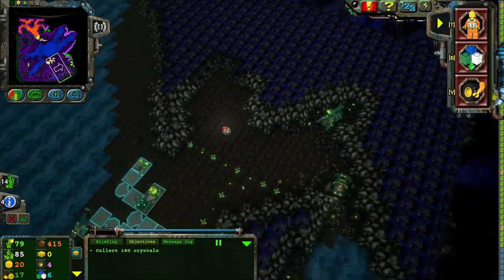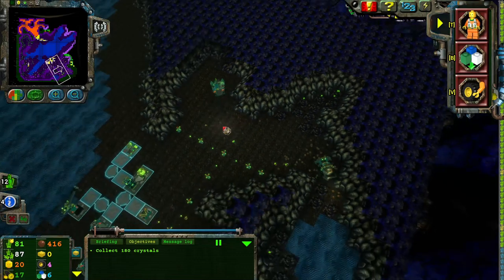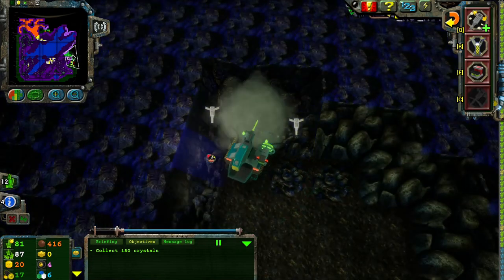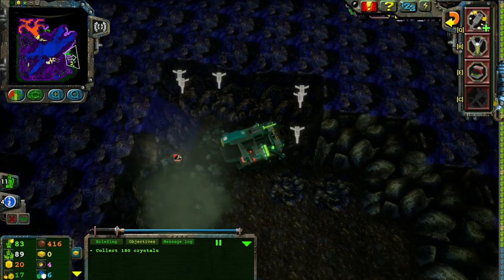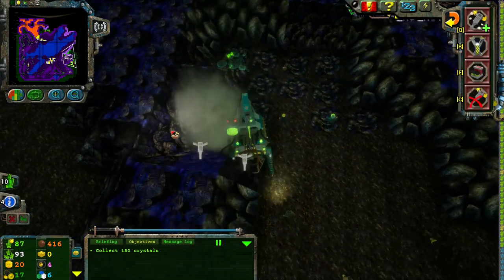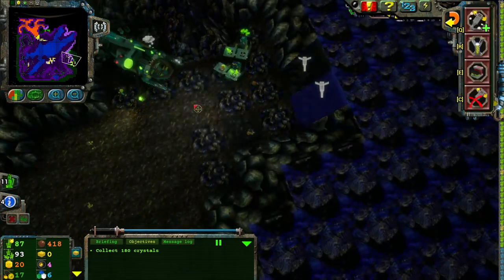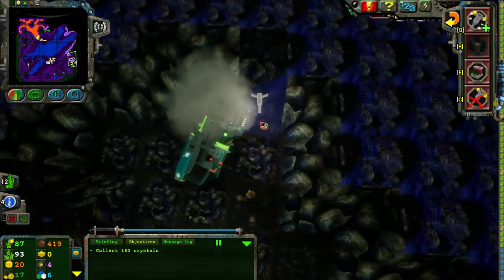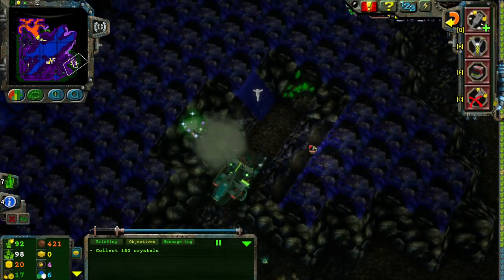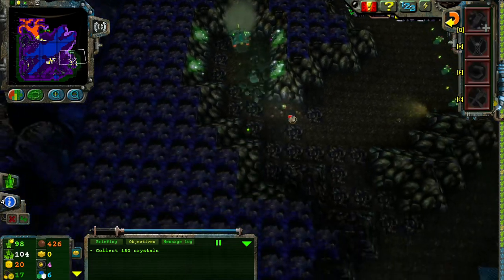A dead end. I was not expecting that. I didn't realize that was a dead end — I probably could have paid a little closer attention, but whatever, we're here now. A hundred and eighty energy crystals — that's a lot. An energy crystal has been found. An old cavern has been discovered. A recharge seam — that's exactly what I needed. Four recharge seams. That's a little overkill, but I'm happy we got there in the end.